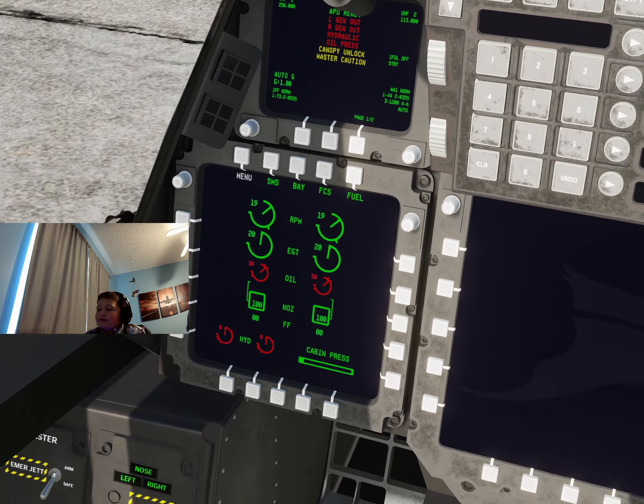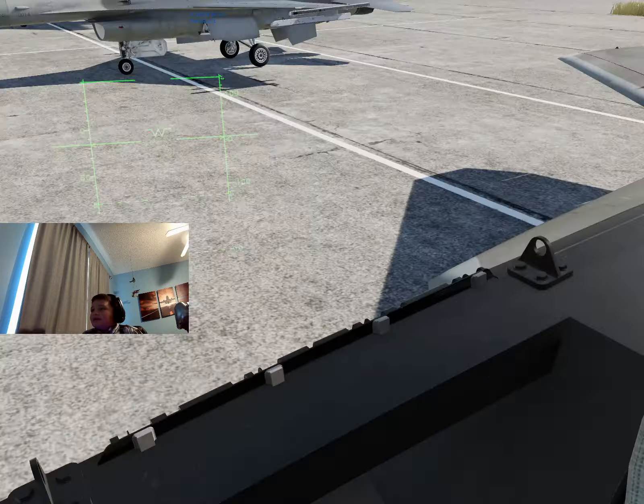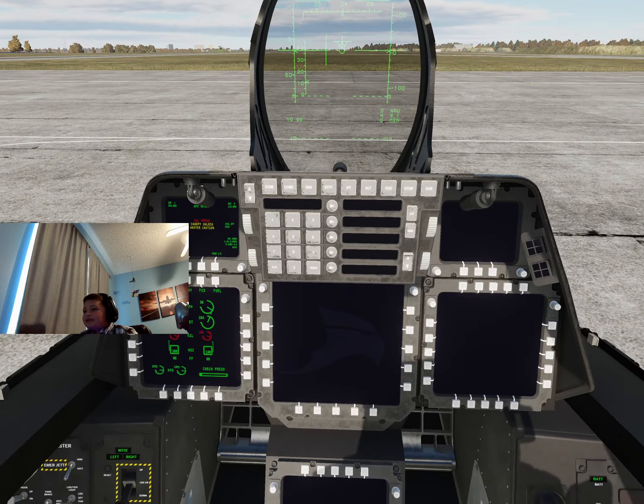Make sure your throttle is back. My radar should start up when my engines are all started. Let's go ahead and close the canopy by clicking left control and C. As you see, the canopy is now coming down and locked.